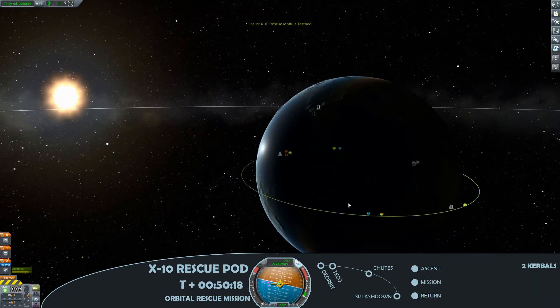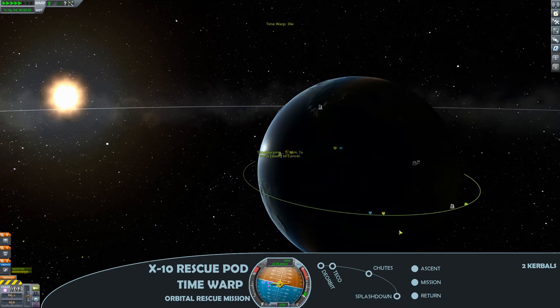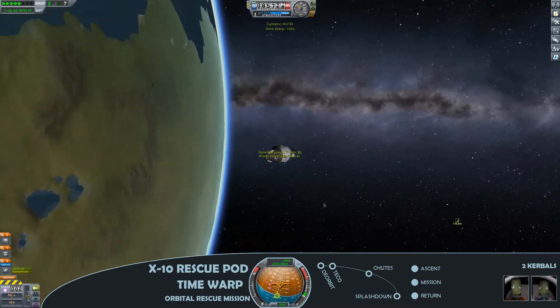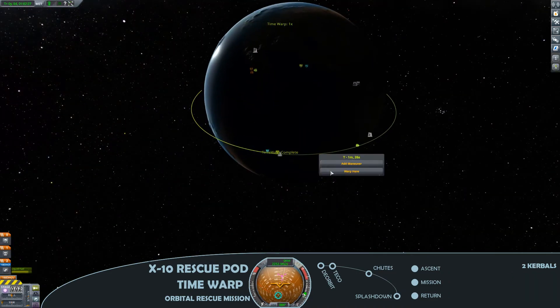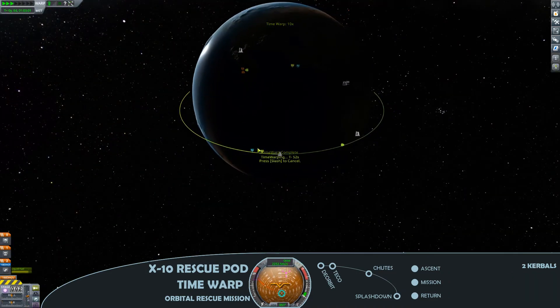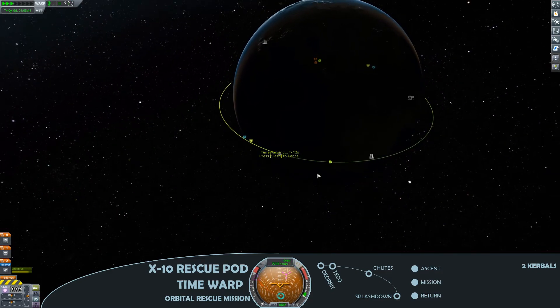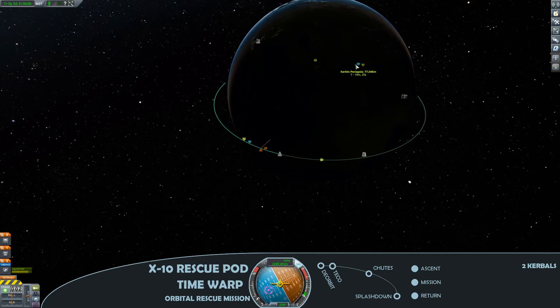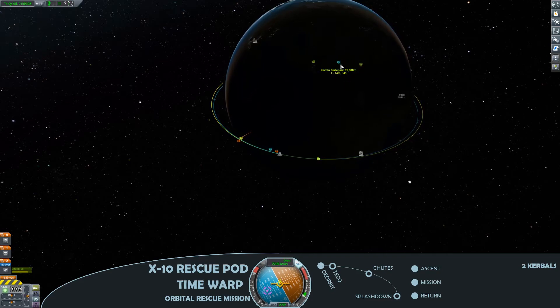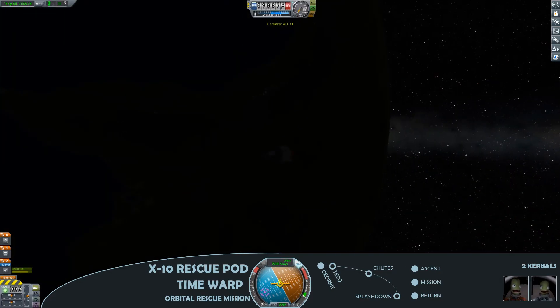As with many of the testbeds, it's really a good chance just to test how things are working and ultimately make some money off the contracts. So at this point, just a deorbit burn to bring the periapsis down. Quite a bit of wasted potential in the delta-V, but actually not a huge amount of wasted fuel.